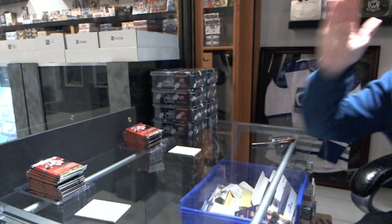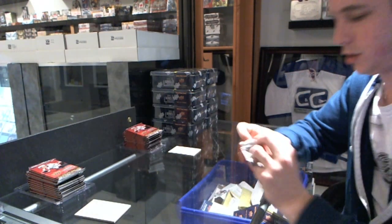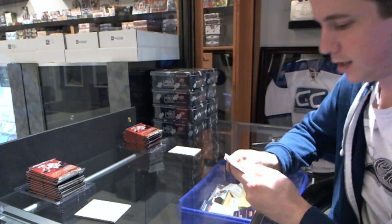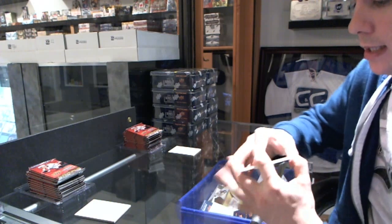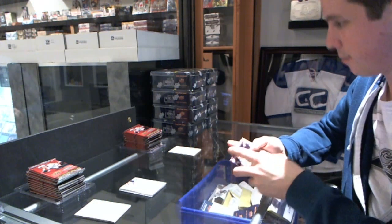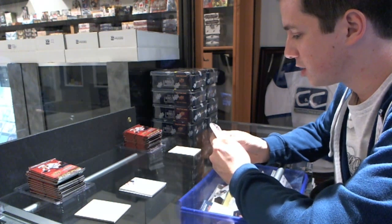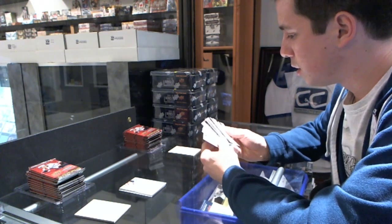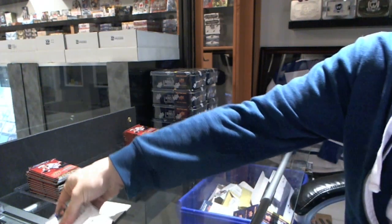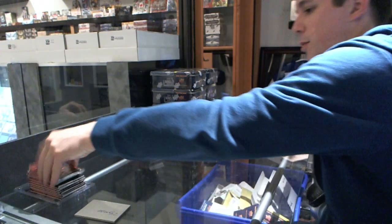Here we go — I'll always go left to right, so 24 George will open first and so forth. 24 George's first pack is all base and the closest number to 10 is 22. Leafs Rule's first pack is also all base; his closest number is 41. So one nothing, 24 George. I'll keep the winning card off to the side to keep track.